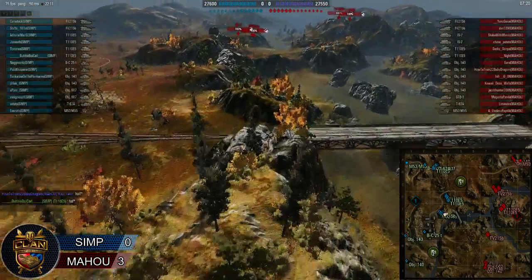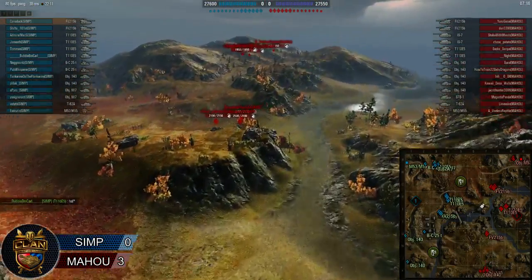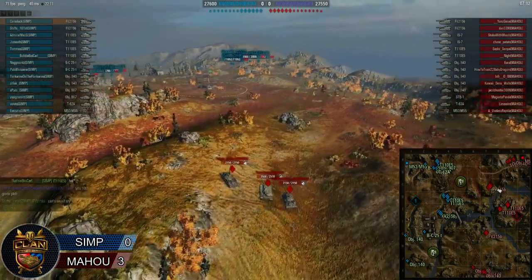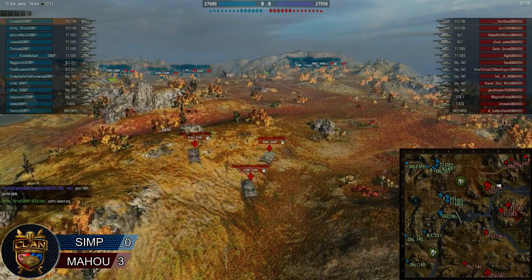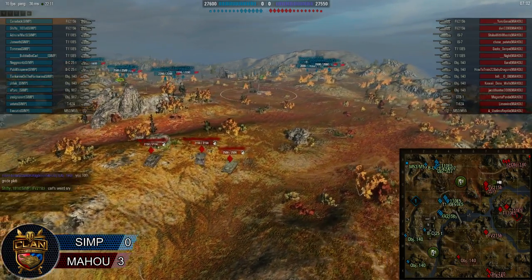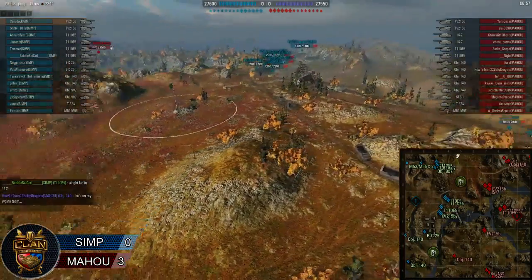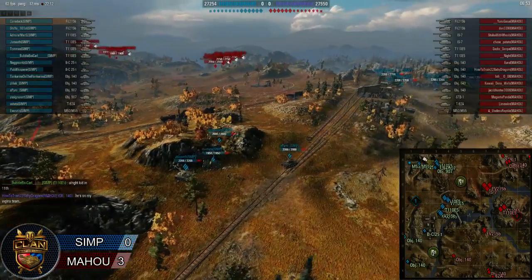So we'll go check out what Mahu's doing. With a very similar sort of setup for their attack, they approach it like a defense in the way that they split out like this — probing Simp to see if they're grouped up in any one position so they could take a piece of the map. But because it's so spread out, that's not really an option open for them. I like that this time Mahu's got a big grouping of medium tanks in the south.